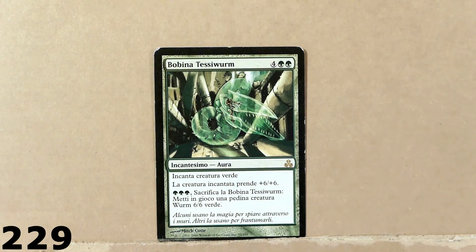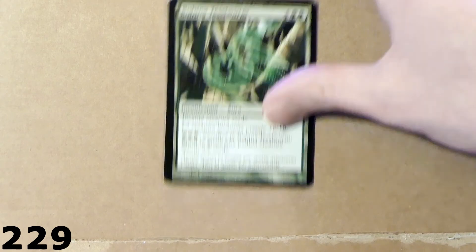Here we've got this Worm — pretty powerful card. This is an Enchant creature. The creature that has been enchanted with this card gets plus 6, plus 6 — and that's a lot. And you can also sacrifice this card and create a 6/6 green worm creature token. It's a very nice card.